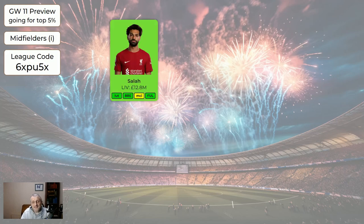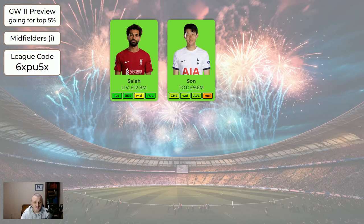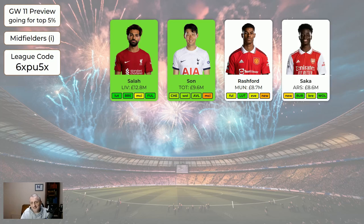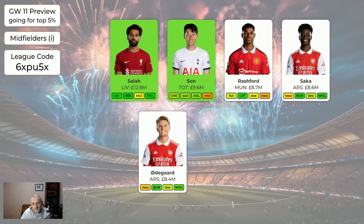Regarding midfielders: Salah is still green — he's had a return every week apart from one where his goal was ruled offside when it wasn't offside. Son is still very good and still worth having. Rashford has been very disappointing. Saka is a good player but away to Newcastle this week, so he's worth getting next week if you haven't got him — he's probably going to be green next week but not this week.